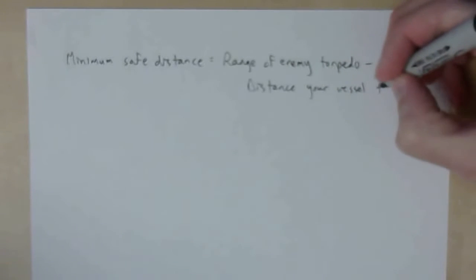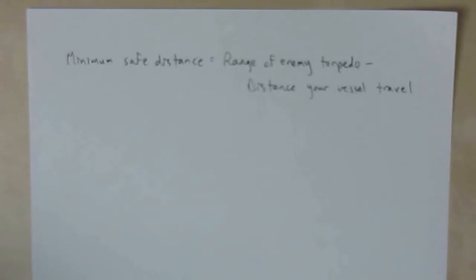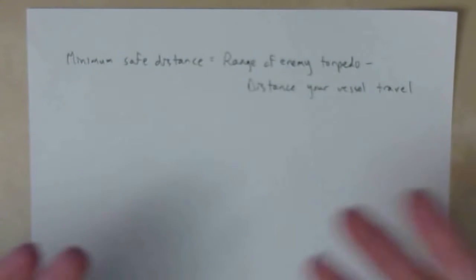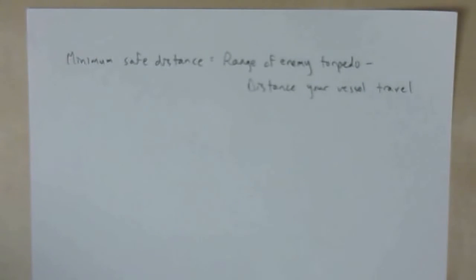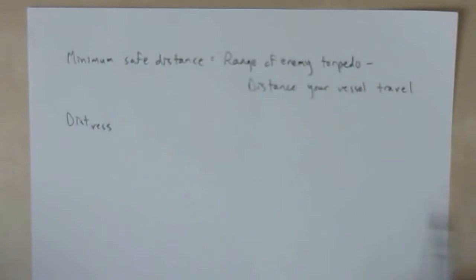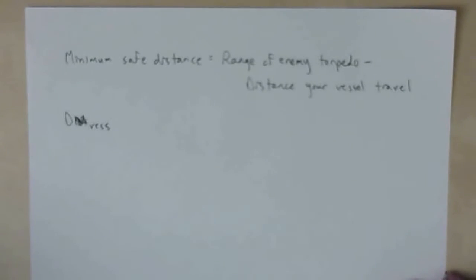Let me define what I mean by that. The distance your vessel will travel is basically over the lifetime of this torpedo — how far will your ship go. That's the important piece of this puzzle; that might be the one thing you weren't able to think of or weren't sure how to derive. So we'll deal with that here. Let's further derive this term: dist_ves — that'll be our variable, or just d_ves — the distance our vessel will travel during the lifetime of the torpedo.